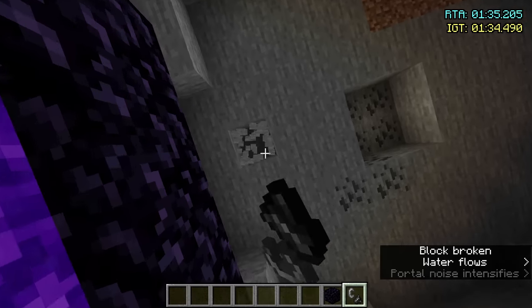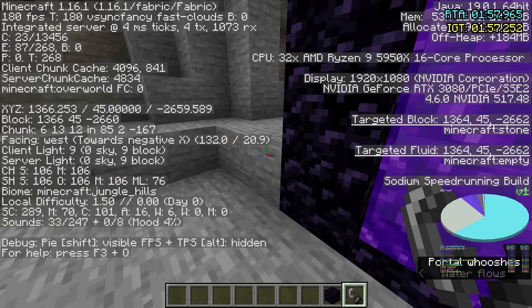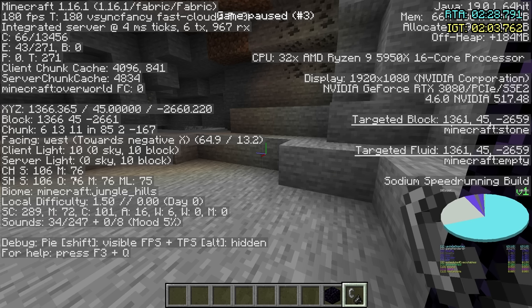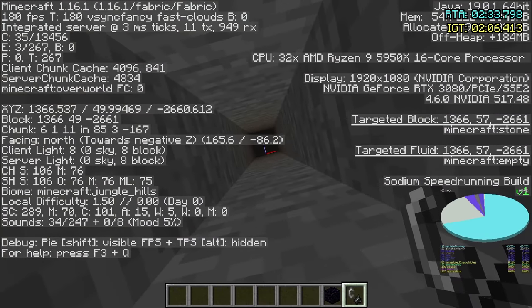Sadly we spawned in a cave, so just going to have to go to the surface. One more important thing: if you dig in a cave, you can know how far up you're going to have to dig using the F3 screen. Down at the SH row, if we go over a couple of rows, we'll see the 'O' value — it says 76. That means the surface is at Y76. We're at 45, so the surface is only about 30 blocks above us. So I'm just going to tank this and dig straight up.